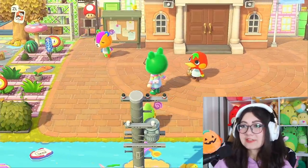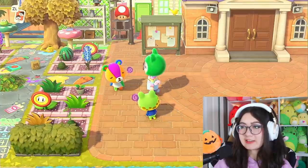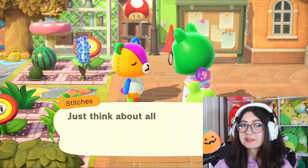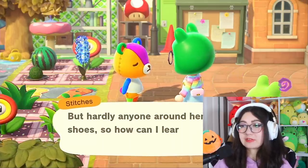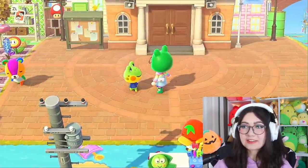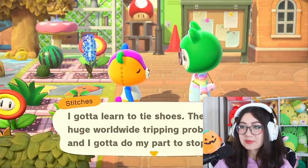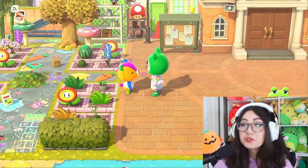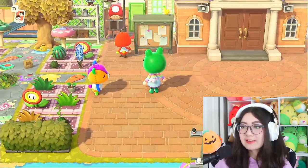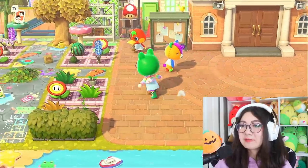Oh my god, Stitches! Oh my god, Henry! What is going on — are you guys okay? Did they literally beat each other up or something? Stitches, what happened? Henry is just obsessed with learning how to tie shoelaces, and the dialogue says something about hardly anyone around here wearing shoes. I keep talking to him and he gives me the same dialogue — I've never had this happen before. I'm sorry, I don't know how to help you. But we do have to move on.